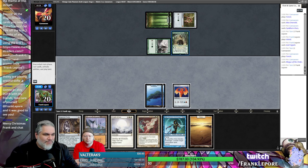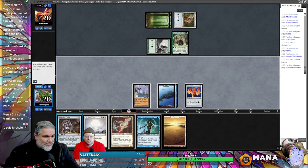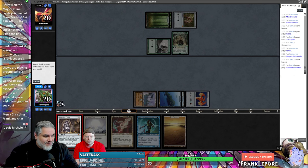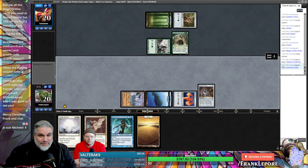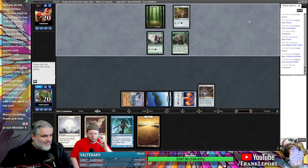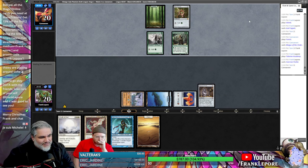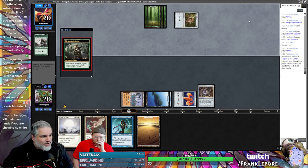They're sacrificing both of these — it's really frustrating. I don't want to play the White because I don't want them to kill that. I think we just play Academy, Course of Portal — and if they go get Terastodon they have to kill these two and Talarian Academy, so they're losing two creatures and we're getting three elephants. As we were drafting this I kind of didn't feel like it was going anywhere — you can kind of tell sometimes with decks.